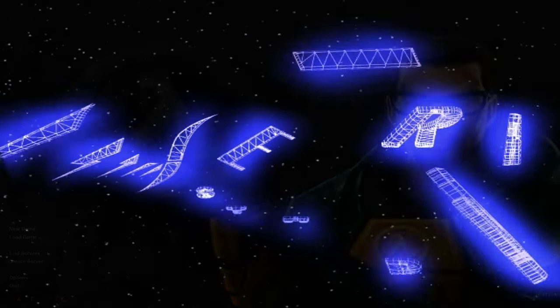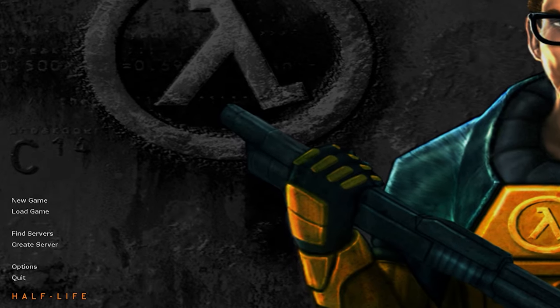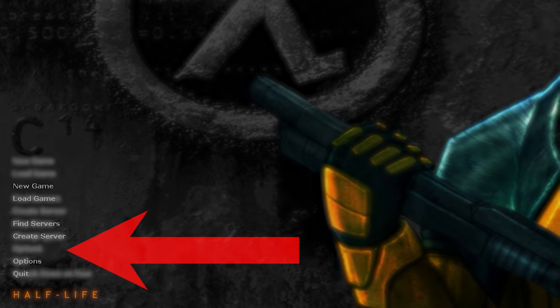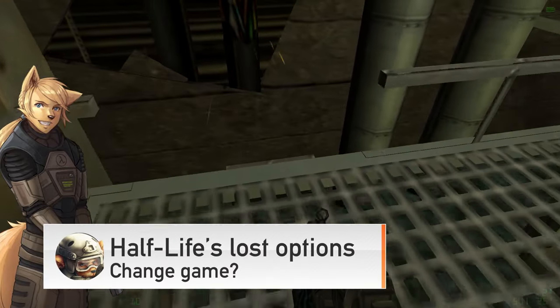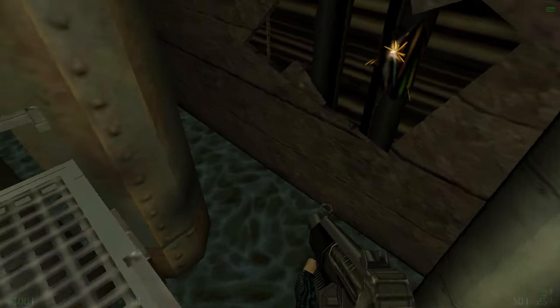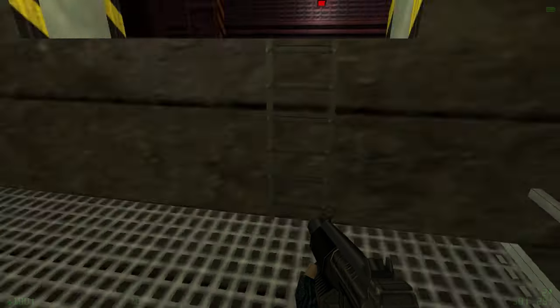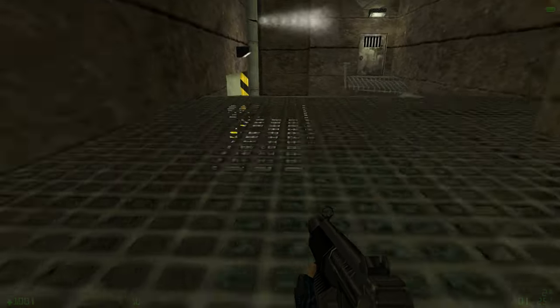Did you know that the current version of Half-Life 1 is missing several menu items? One of which should be right here. Let's quickly talk about those lost options, what they were good for, how you can get them back, and how they can make your life easier. A Half-Life life hack, so to speak — just that this isn't 5 Minute Crafts, so this is actually useful.